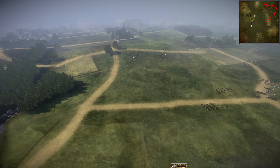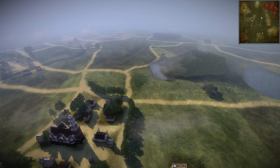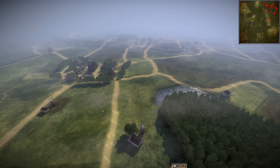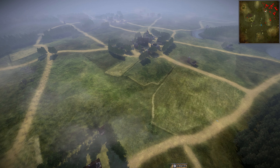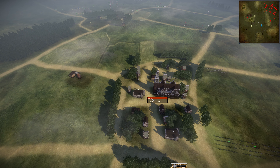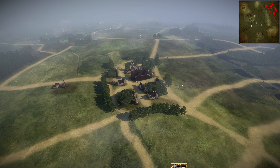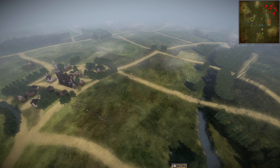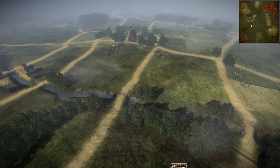Right now it looks like everybody's getting into place. Russia's just scouting out some more, France is moving up as I figured they would. My opinion on this map: if the coalition holds this town, the town has a two-pointer and a one-pointer within it, so whoever holds the town is basically going to be able to control the score, assuming they can hold the rest of their lines.